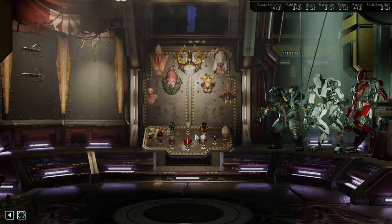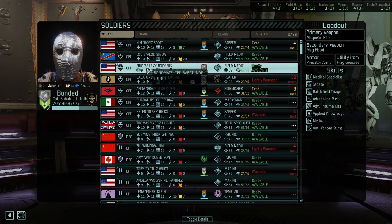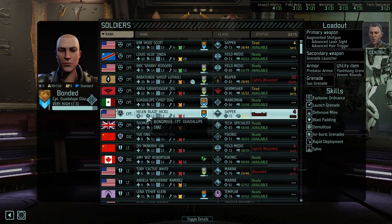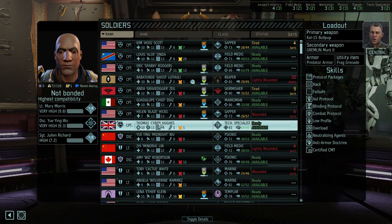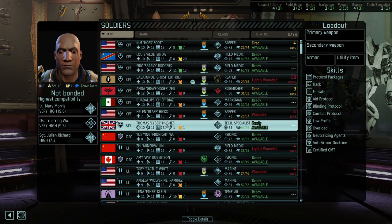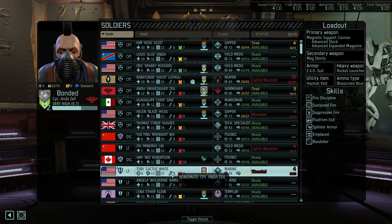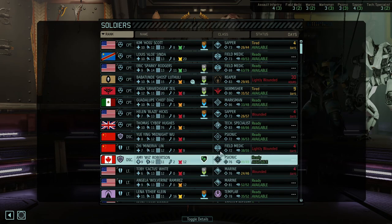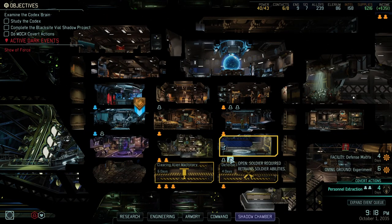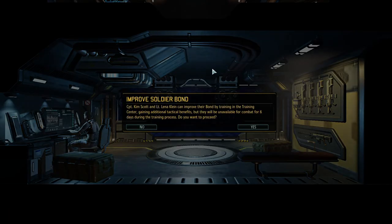I want to take a look at how close our guys are to leveling up. You're eight points away. You're far, far away - thirty points. Twenty-two, twenty-two, thirty, thirty-three, twenty, and thirty-eight. Everyone is pretty far away. You're a captain soon and so are you, but not captains that we want - we want Majors. Let's see - we can improve these guys' bond and I think we're going to do that.